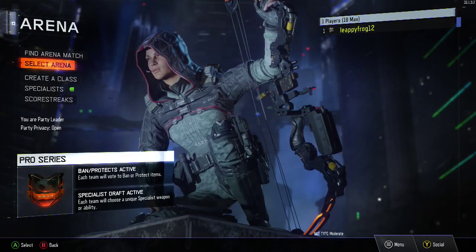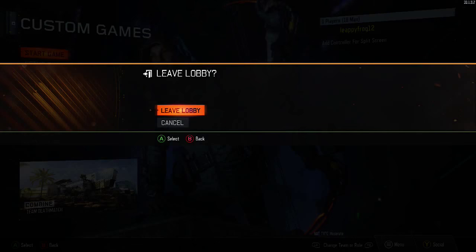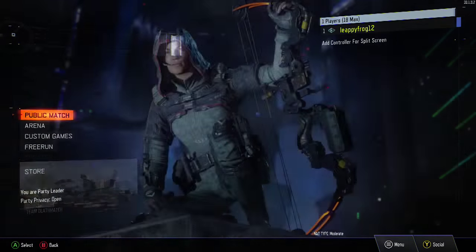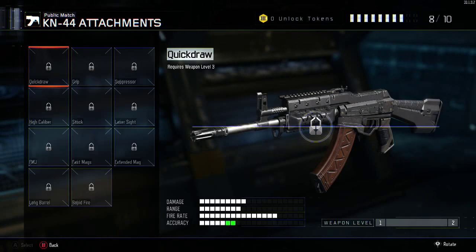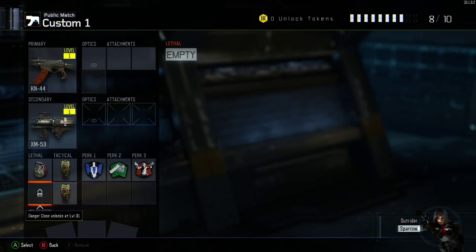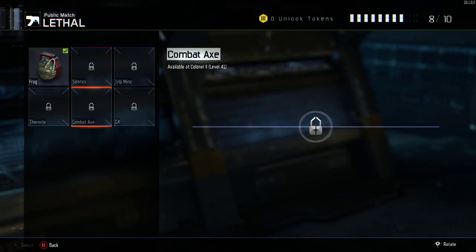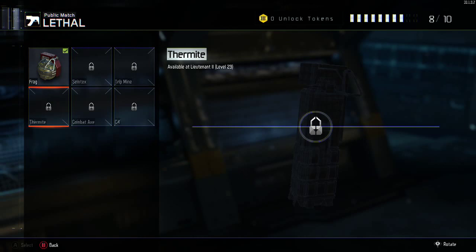Arena — I'm guessing since that's a pro series custom game, I don't need that. Let's do a public match. I don't think you can create a class yet — you can, but there's not really much to use. Zero unlock tokens, so 31... oh yeah. Let's figure out what level the combat axe gets unlocked — 41? Oh my gosh, we have to grind again for level 41.